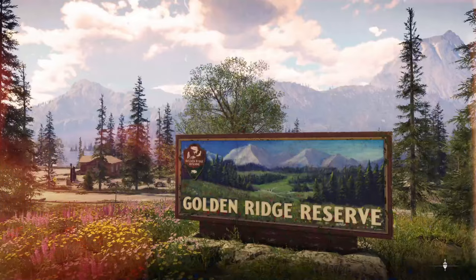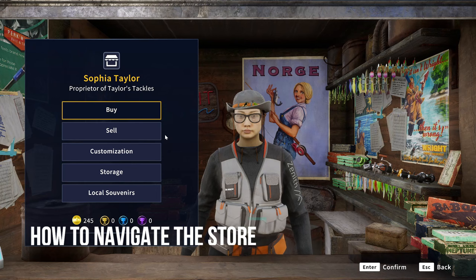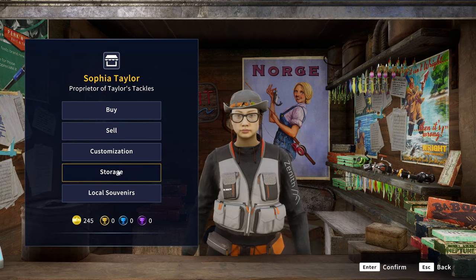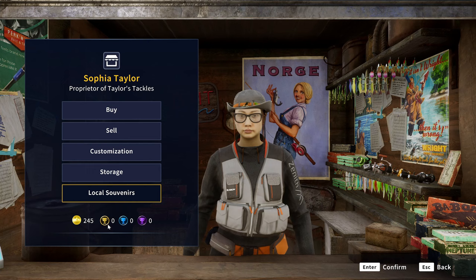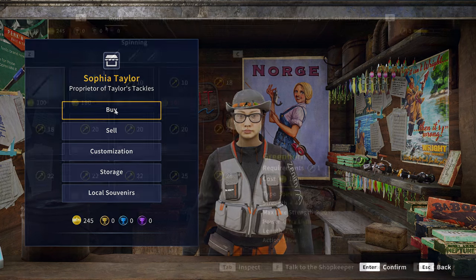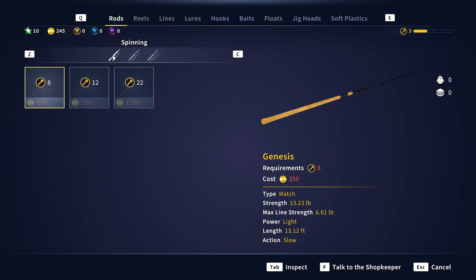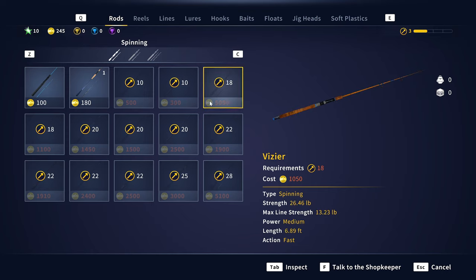You can always fast travel to the outpost. If you do see a sparkling bush, definitely run right up to it and discover it — that will give you XP. Let's go in the store. You can buy, sell things you're not using, and move things from storage because when you have a lot of gear, you can't always carry it all. It shows you how many coins you have and keeps track of golds, diamonds, and legendaries. Golds in this game are not easy — they are definitely a really good find. In the store you have spinning rods, bait casting rods, and match rods. The top right-hand corner will tell you if you own one of those and at what level they unlock, so as you level up, you're going to unlock better and better gear.